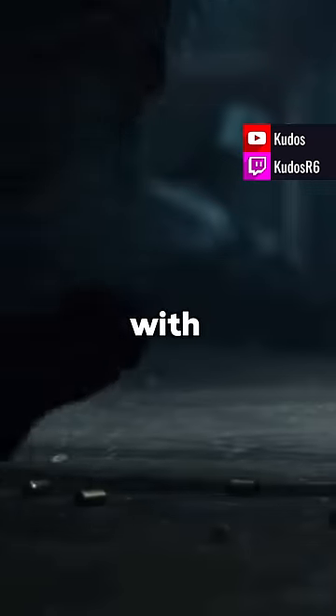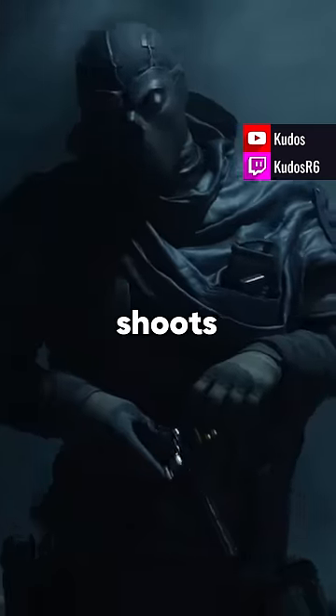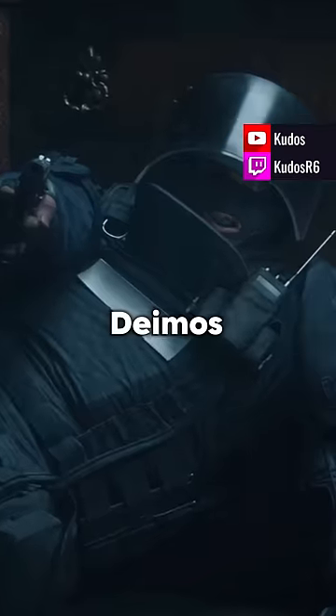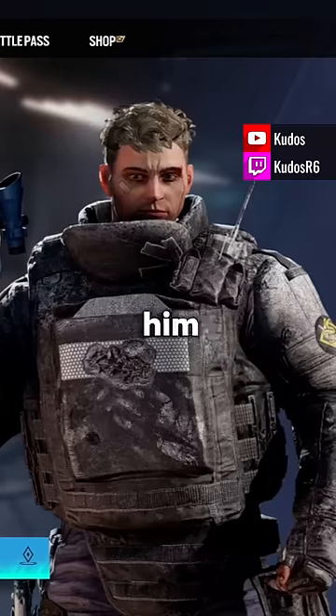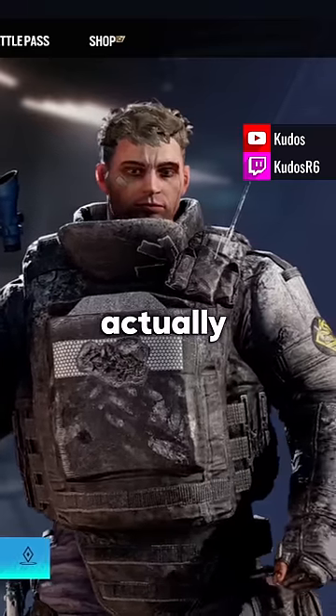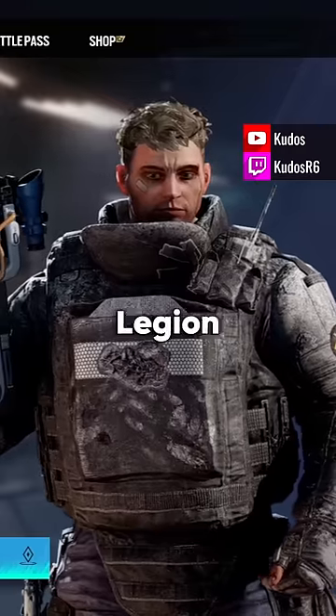This bundle is meant to be set after the confrontation Rook had with Deimos, in which Deimos shoots him in the chest. Rook survives this because of his armor plates. Deimos originally thought this would have killed him, since it was previously established that Rook's armor was actually vulnerable to the bullets the Kyres Legion are using.